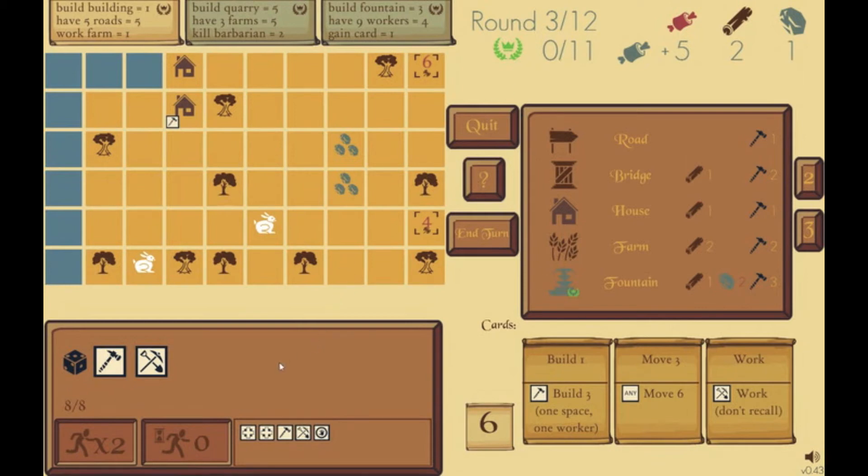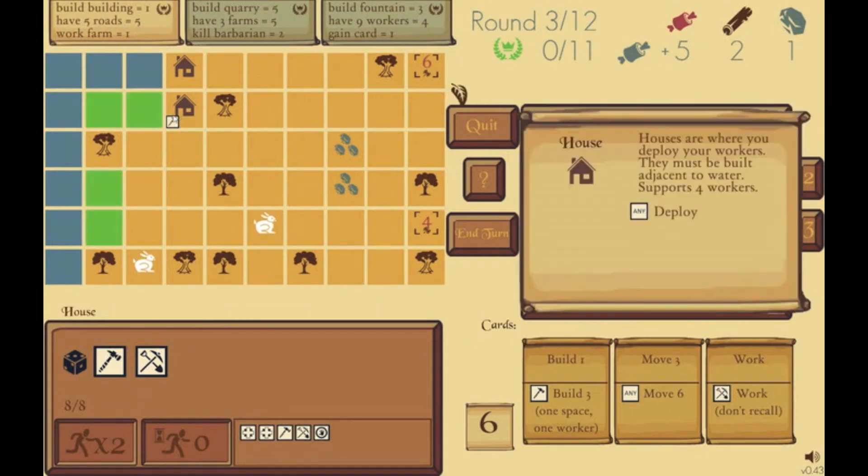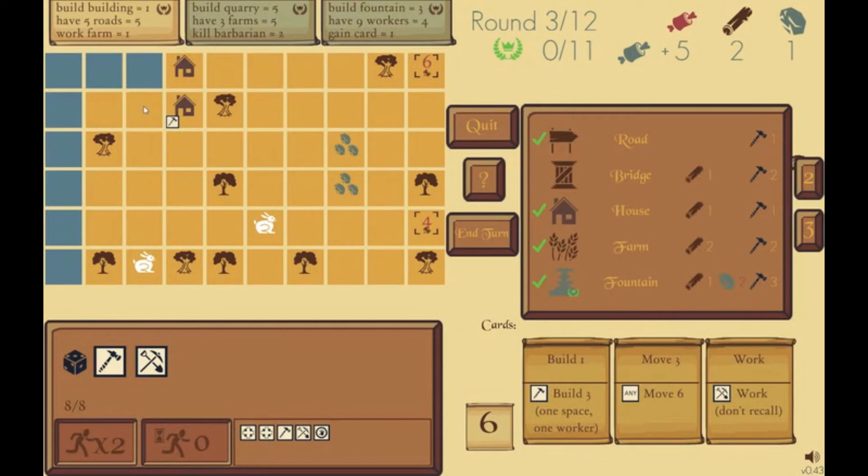That's sort of the trick to Axes and Acres — figuring out what will allow you to get food, build your city up, and prosper, while also completing these victory point objectives before the round limit. I need to move my builder out here to build a farm. Farms have to be built next to water, but that's fine — I have a spot right near my house. I can build the farm right here, and I need to get my builder there. Now I have two dice left.